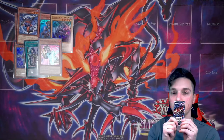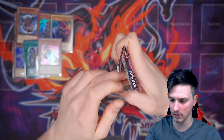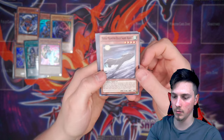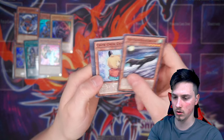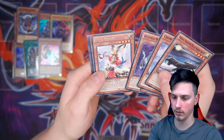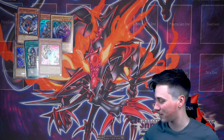The last pack of the video. Give it a quick kiss. Shadow Spectres — can we get anything? Come on, give us that ulti. Mecha Phantom Beast. Saber Hawk. Chow Chow Chan. Baby Raccoon. Bujingi. Vivid Night. Just a Vivid Night, unfortunately, there on the last pack.